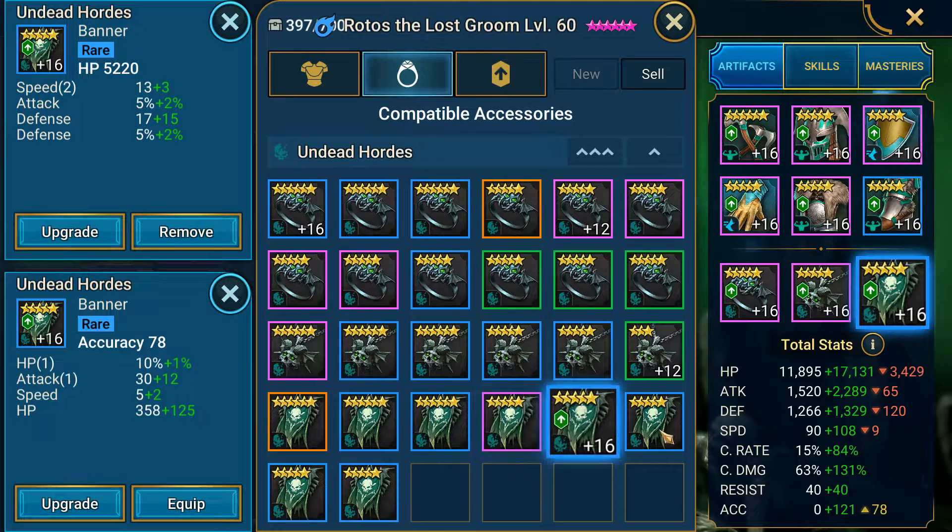The only accuracy banner I have in Undead is only seven, so I'd be losing out on nine speed, which would take me right under the margin where I need to be. In the future I'll definitely be switching him out and changing this team up a little bit, but for now he's doing pretty good.